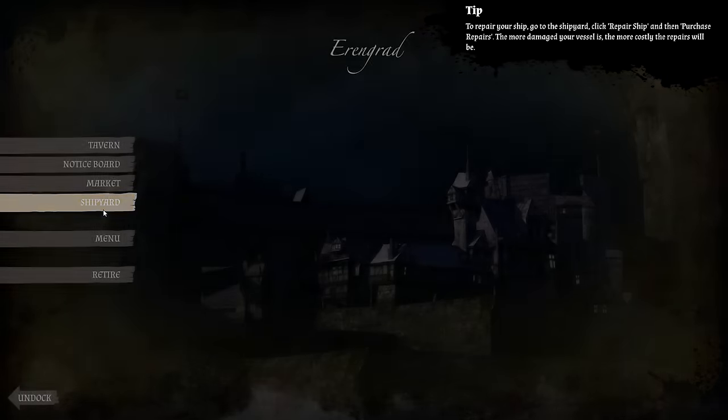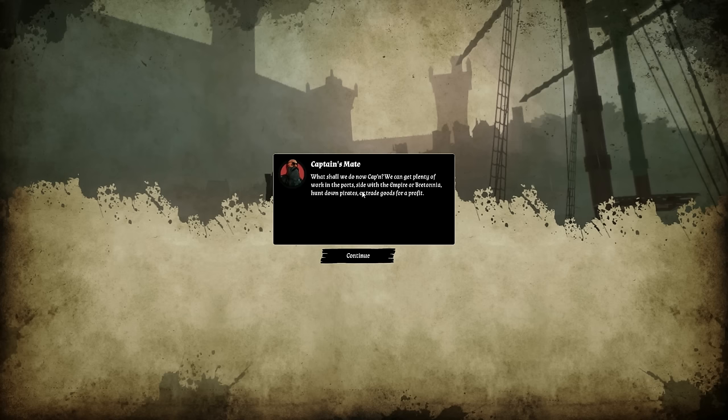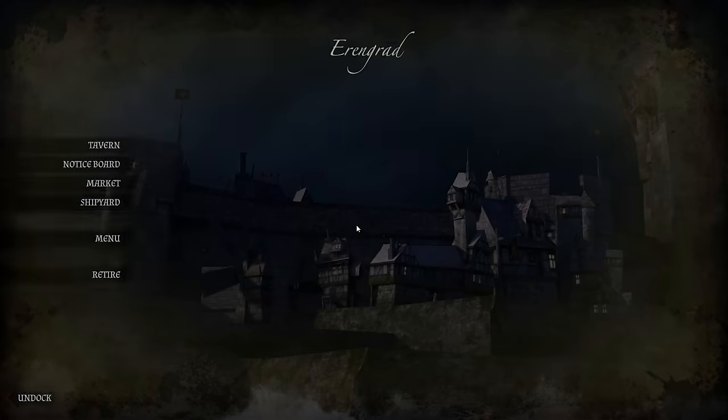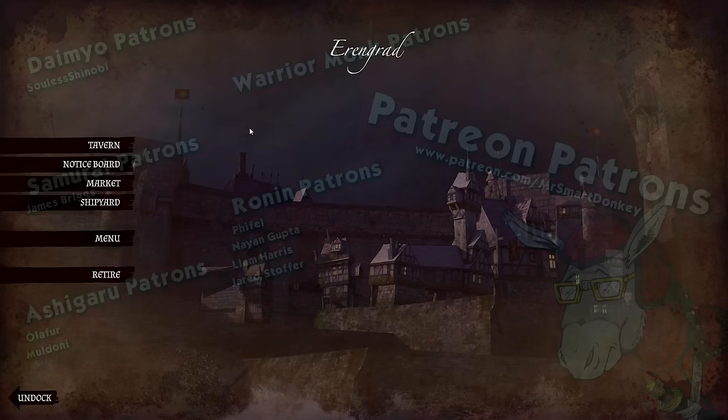We visit the shipyard to repair for 377 gold. Our captain's mate asks what we shall do now — sight the Empire or Bretonnia, hunt pirates, or trade goods for profit. If we earn enough, he says, he can retire and buy that house on the hill in Ordon. Well, we're going to find out next time! Thank you all very much for watching. I hope you enjoyed the first episode of Man O' War: Corsair. I'm very bad at killing sea monsters — Magadolts, whatever they're called. Fun first episode. Until next time, have a good day and goodbye.